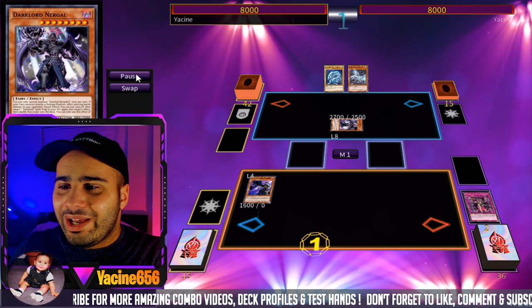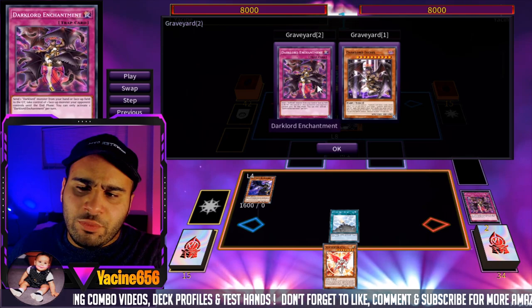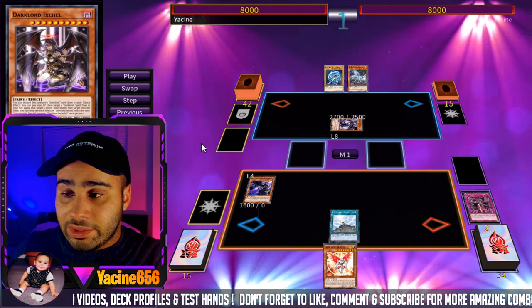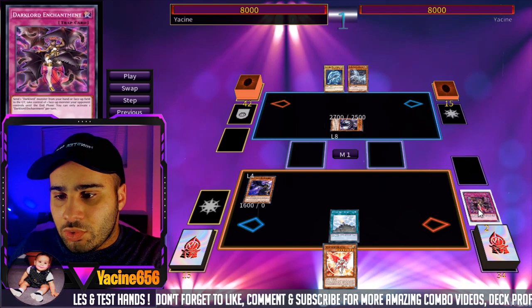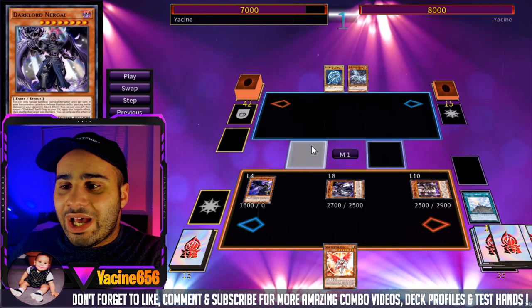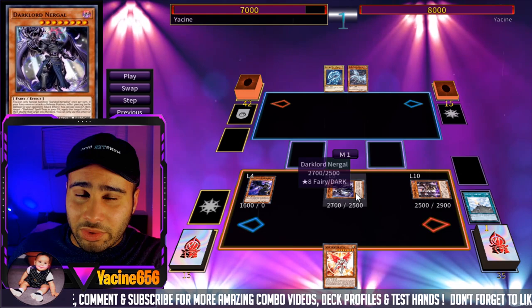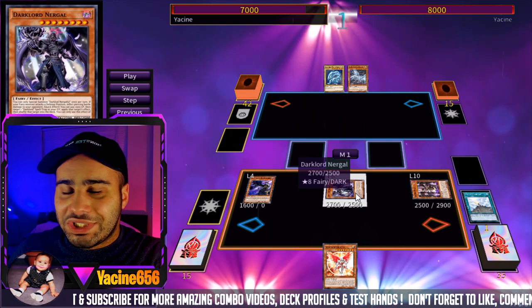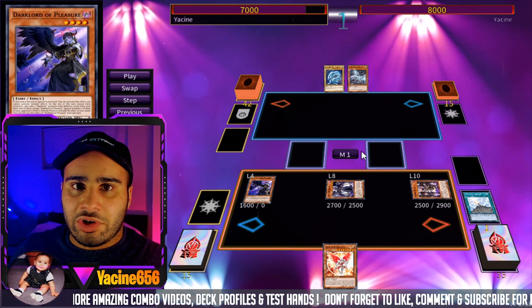Now we get our draws. If you already had access to these cards, or had Banishment to substitute for one, you also have full combo. We're going to use Contact to revive back X-Shell, then go Enchantment to steal that Nurgle — beautiful. Now we have three monsters on the field. We link off Pleasure and X-Shell to make the Dark Lord Link 2, which is quite a good card. It lets you discard a card to search any Dark Lord monster from your deck to hand.